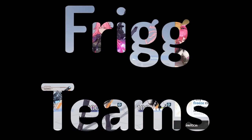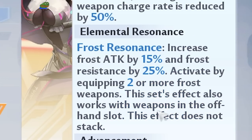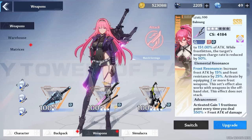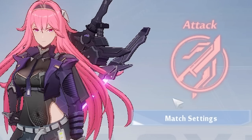Frigg's best team is definitely an ice team. Her resonance boosts everyone's damage, and she must have an ice partner to take advantage of frost resonance. Currently her best partners are either Meryl or Tsubasa, and Coco Ritter if needed — this is the dream team for PvE DPS resonance.